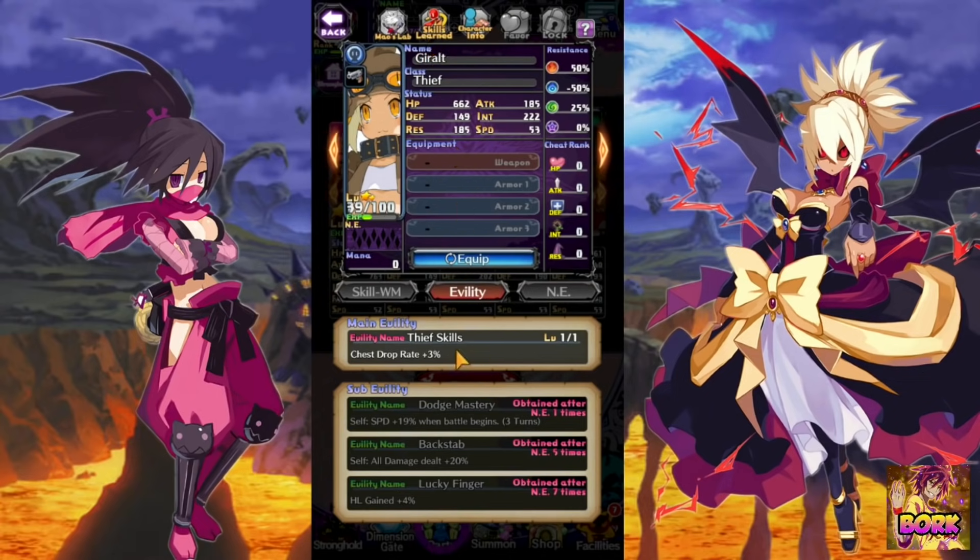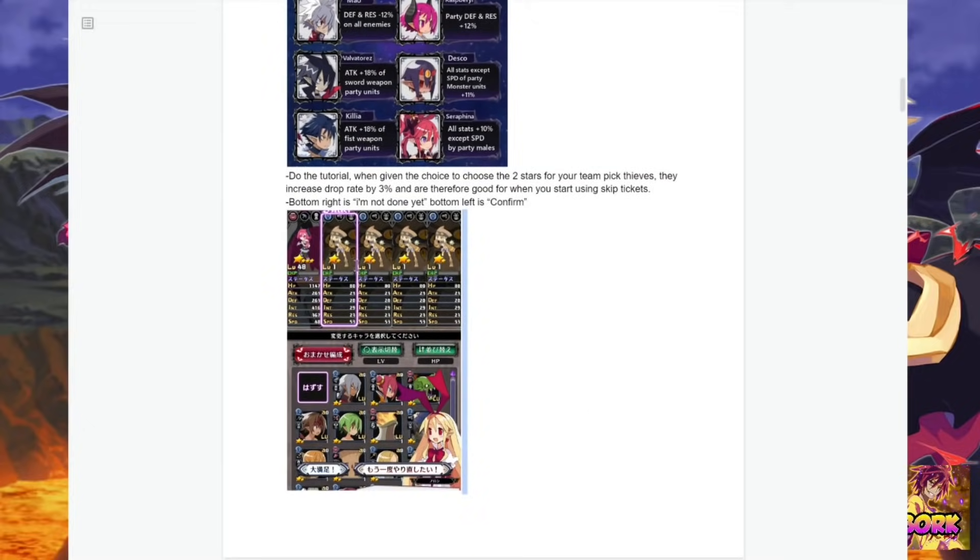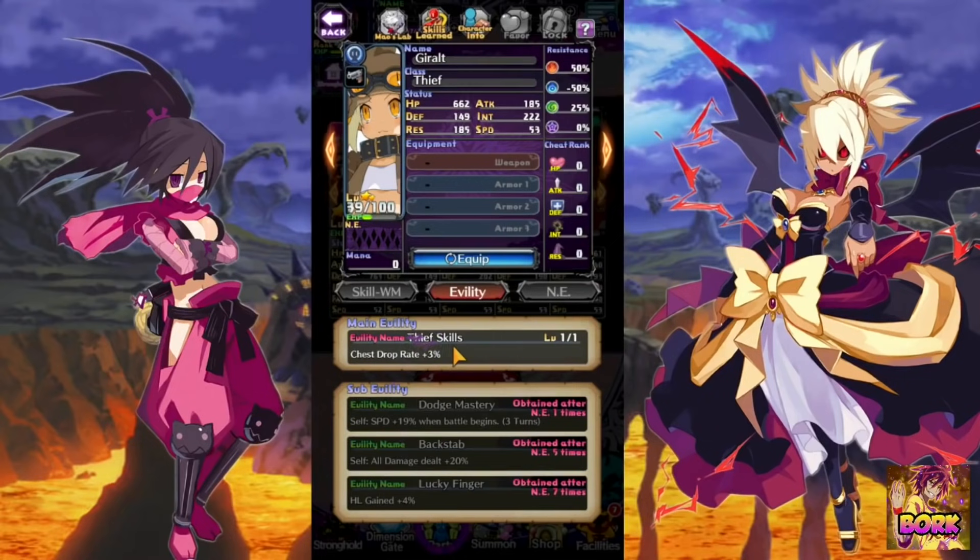My next tip is going to be having the thief. You can actually select her in the beginning screens when you're starting the game. This is a Google Docs that I can reference and showcase — credits to the person who created this. Note here, this is the selector where you can pretty much pick the four thieves at once. The importance of the four thieves is the increased chest drop rate, so that means more drop rates when you're going through dungeons.